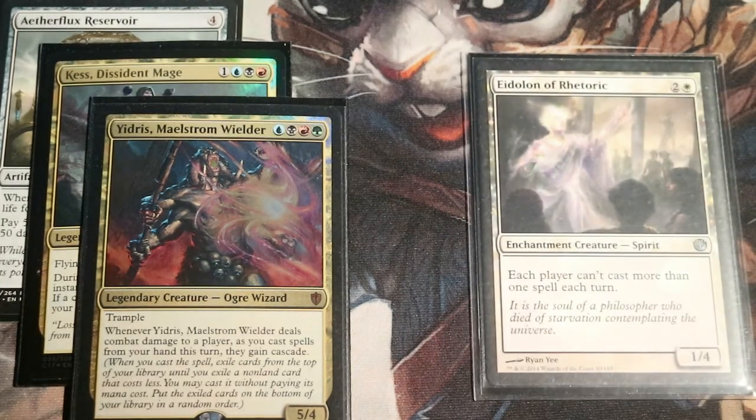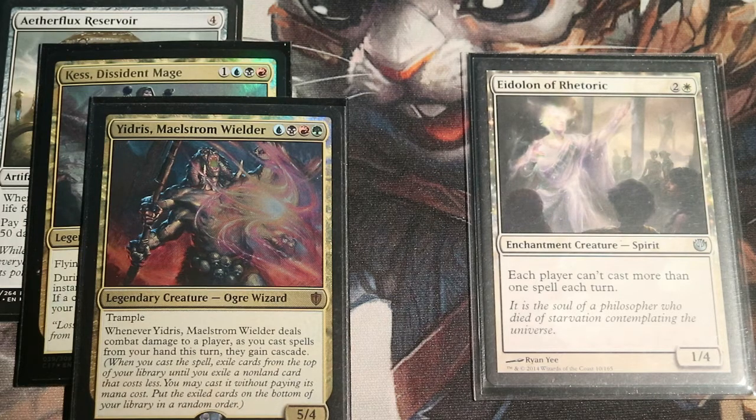However, Rule of Law or Eidolon of Rhetoric — each player can't cast more than one spell each turn — is really going to wreck them and make it almost impossible to start building storm. They can also get through this by removing the Eidolon, so you need a little bit more stax pieces on the board. But this is going to be an impossible wall for them to climb over, because they're never going to build a storm count higher than one.